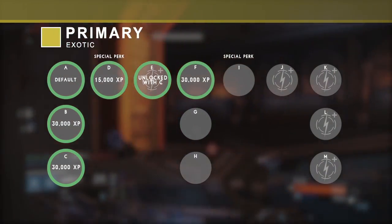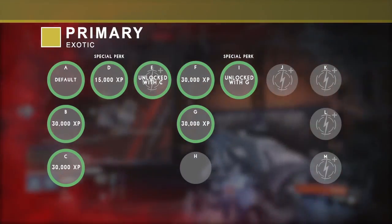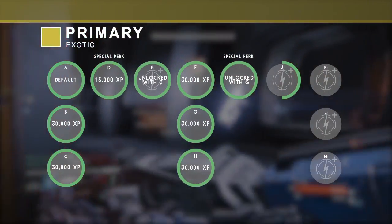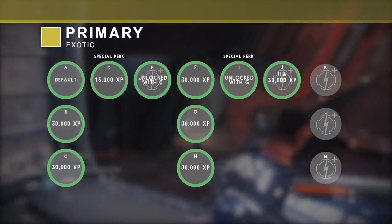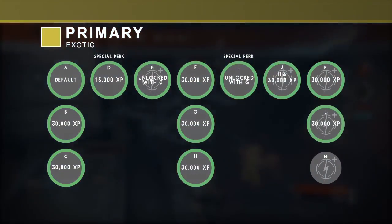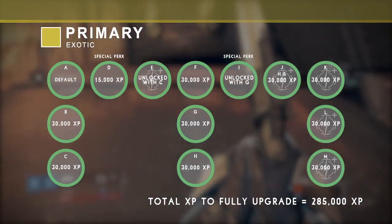Upgrade F requires 30,000 XP and will open up G and I. Upgrade G requires 30,000 XP and will unlock at the same time as I. Upgrades H and J open at the same time, but you'll first need to unlock H. Unlocking H will count towards the first half of J; then you'll need another 30,000 XP to finish the second half of J. The final three damage upgrades each require 30,000 XP and unlock one after the other. In total, primary exotics require 285,000 XP to fully upgrade.